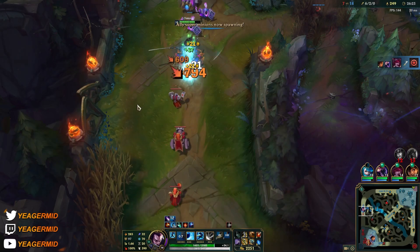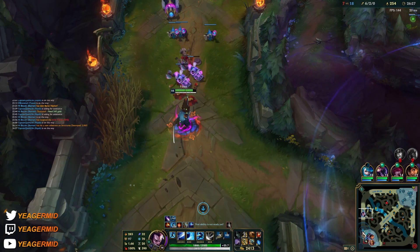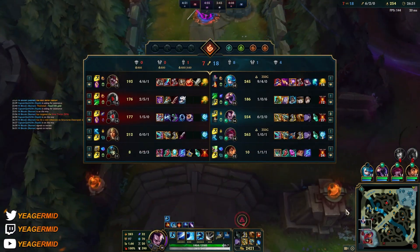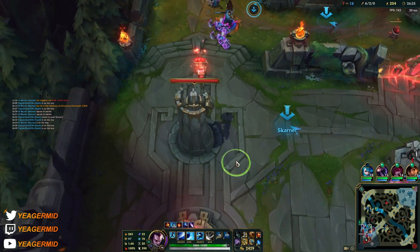As soon as you get the Deathsdance or a Guardian Angel, all of that burst damage is gone. He won't be able to do anything — so he wants to snowball early on building like this, but that's his way to play it out.